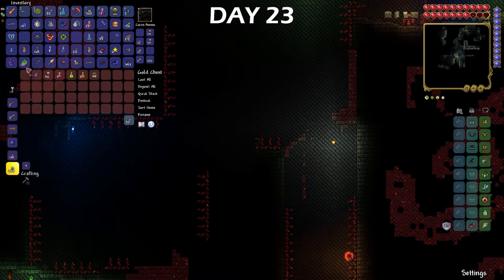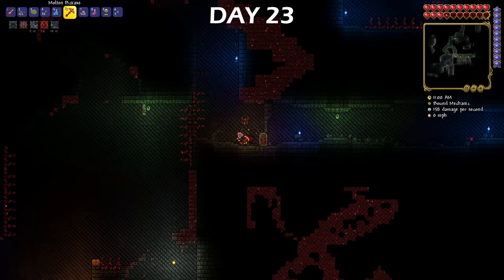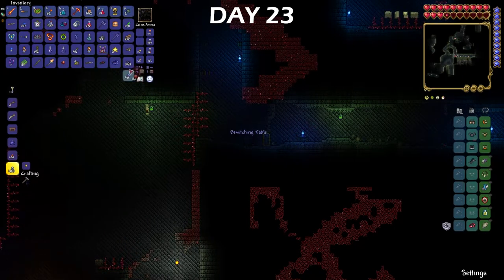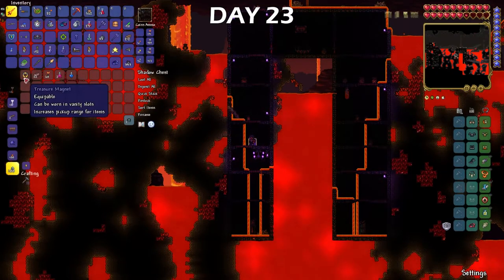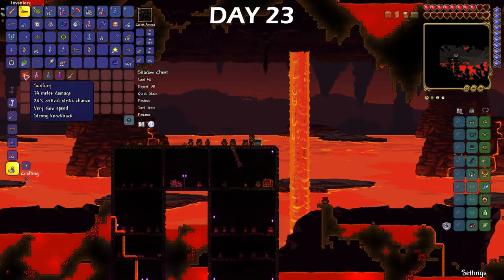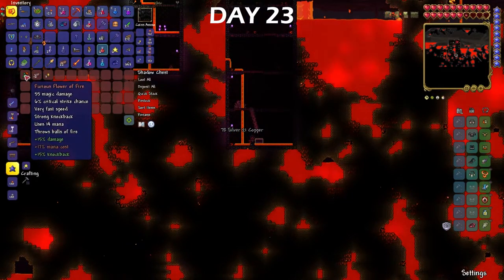I was down there looking for two specific items: a shadow key that opens the shadow chests down in hell, and the bewitching table which will help me with summoning stuff later on. I wanted the hellwing bow out of the shadow chest because it takes normal wooden arrows and turns them into little flying bats that explode upon impact, but after ages of searching I came up with nothing.